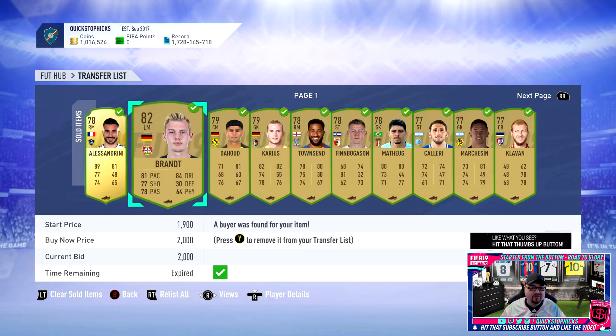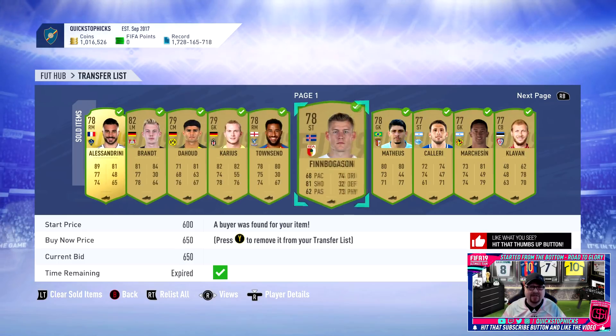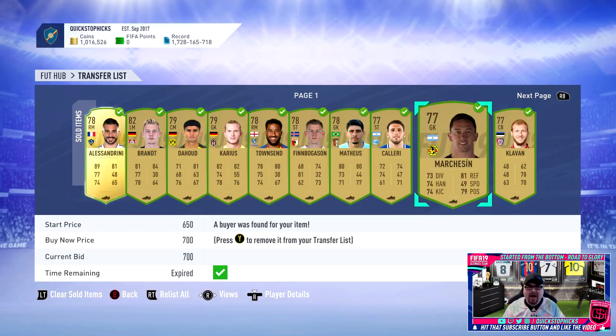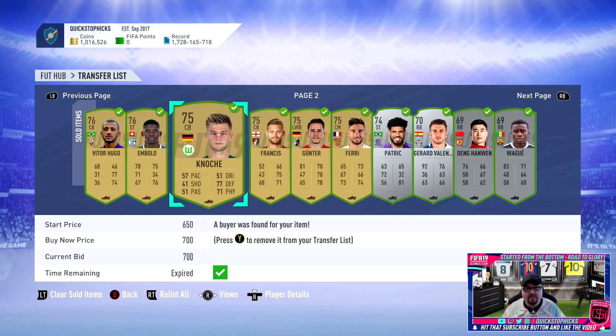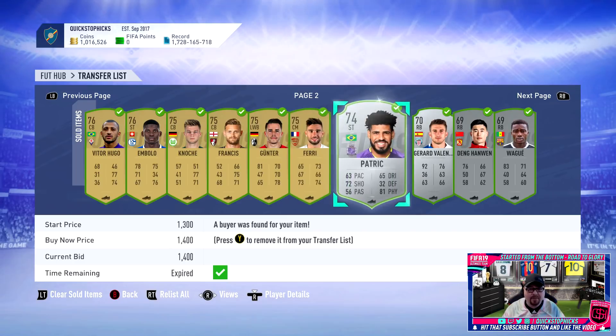Just going to show you a few items that have sold in the last couple of hours or so. This is just from opening packs via the league SBC method and all of these are just duplicates. Rather than boarding them on the trade pile - because we've got a lot of 84s and 83s on the trade pile - we're just selling them off to get some cash in.